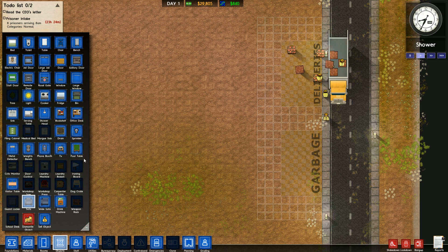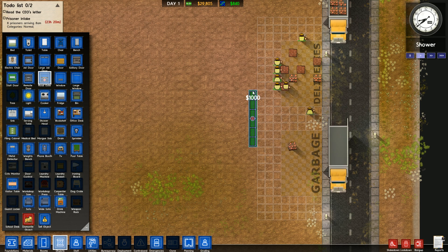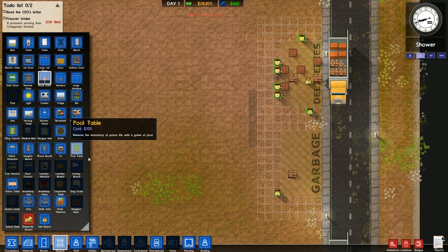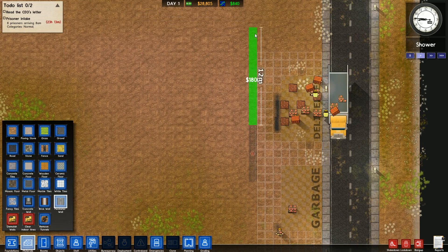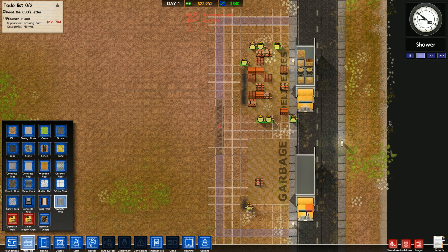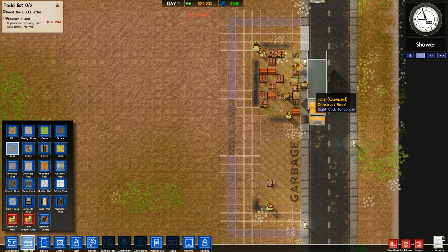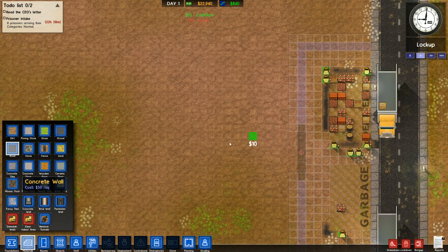I want a road gate, so we're going to lock everyone in here. Let's make sure that's even — perfect. We'll put a road gate right there and then make a wall around it, with a perimeter wall on the outside. This is going to be the entrance to our prison, with a little loop of a roadway here and the actual entrance just inside that area.